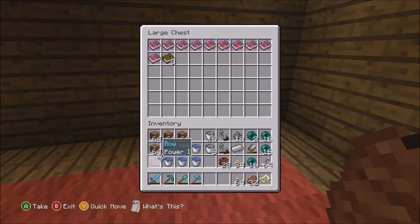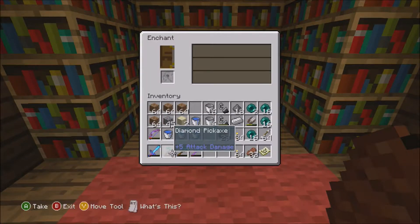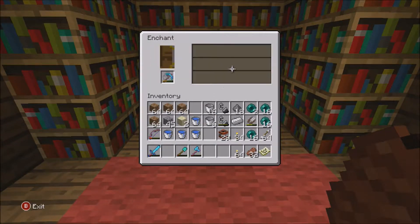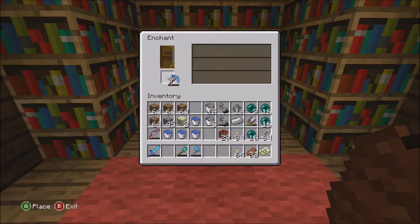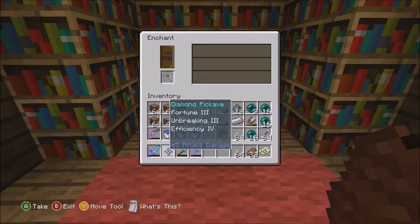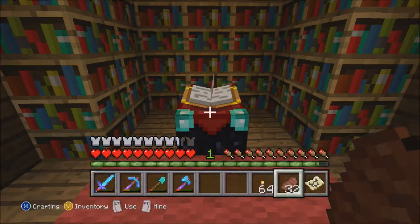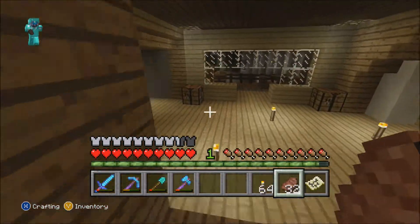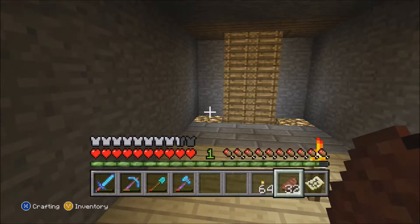No silk touch on this pickaxe, but it's not silk touch - it's Fortune Three, Unbreaking Three, and Efficiency Four, that's fine with me. I probably should have done it before, but I can always just get more diamond pickaxes and repair them. Let's go ahead and use some water buckets instead. Let me go show you what it looks like.